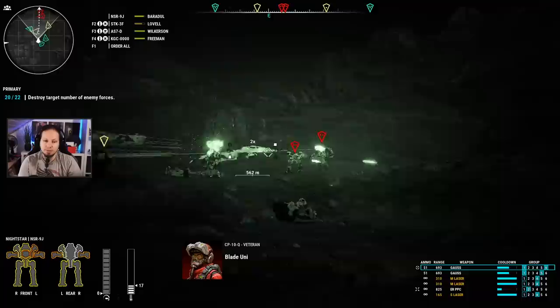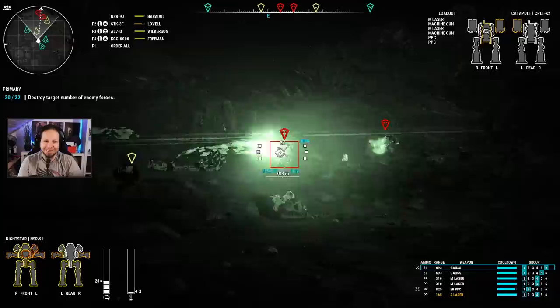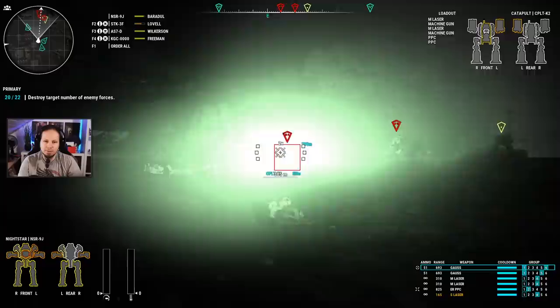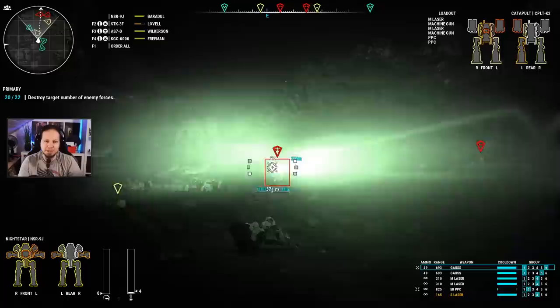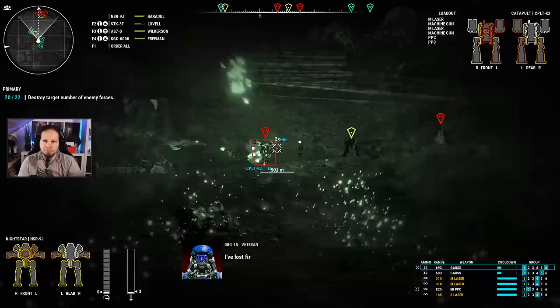Fly her down. But what about the Cyclops, guys? That definitely hit the head — and we got him. Catapult is... yeah, we hit the cockpit, actually. Oh, Lovallis is getting a lot of damage here — we should probably be a bit faster with this.